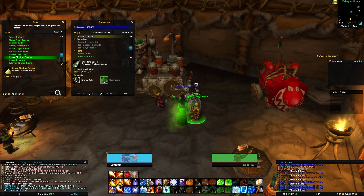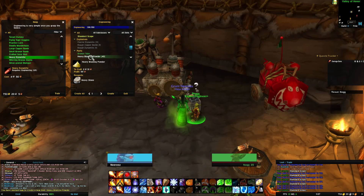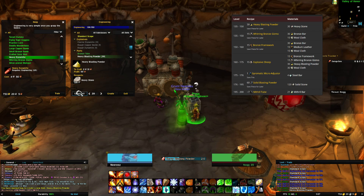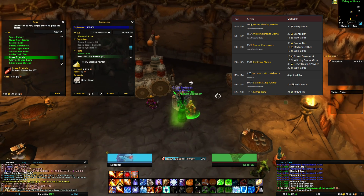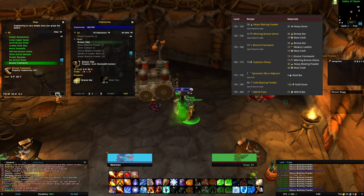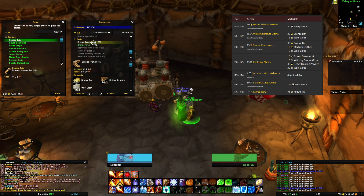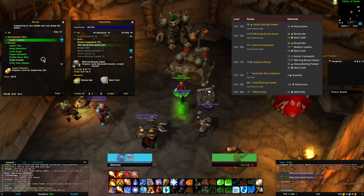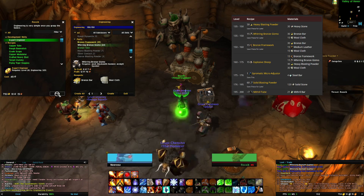From level 125 to 150, we'll make 30 heavy blasting powder. Once you've made these, you'll be at level 150. In my case, I had to make additional whirring bronze gizmos as an interim solution, or you can make extra bronze frameworks. Once you reach level 150, make sure to learn Expert Engineer at the Engineer Trainer.